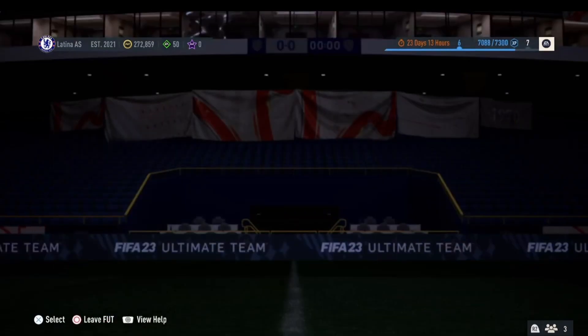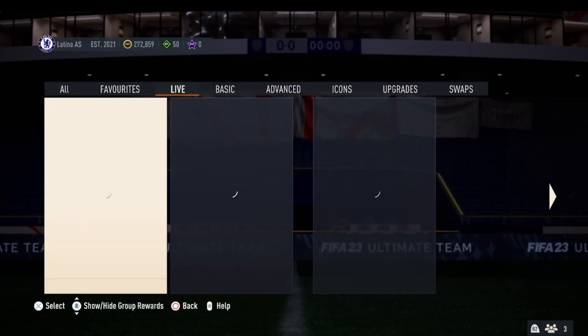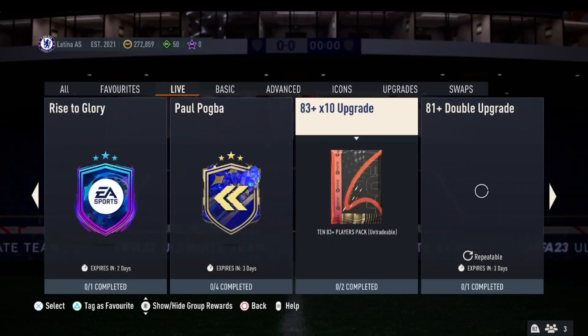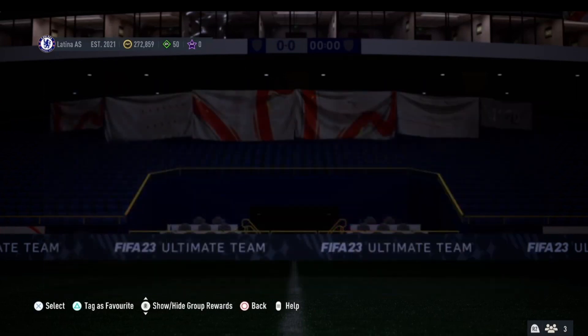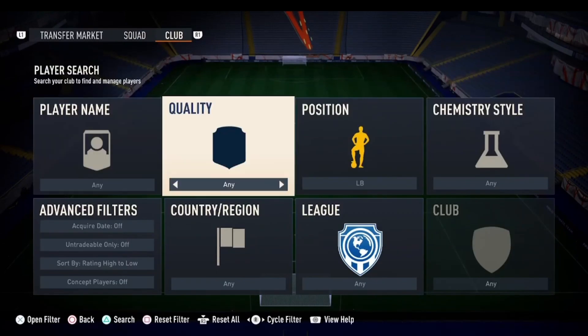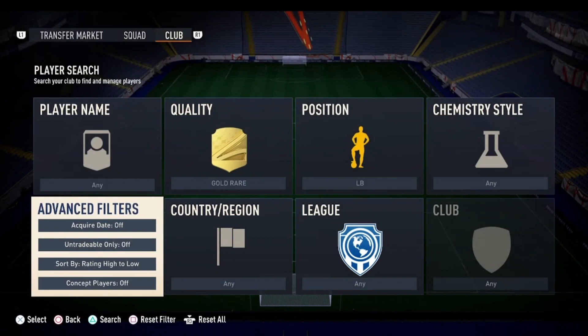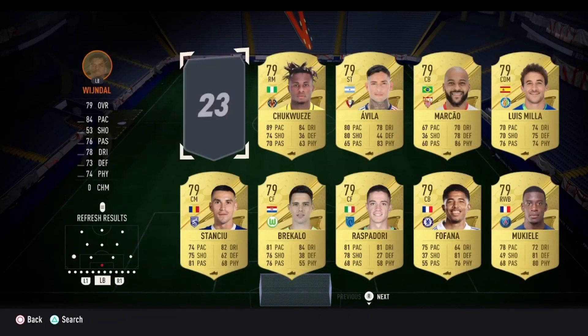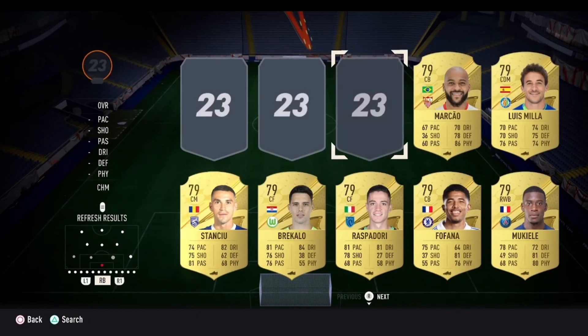If we go over to the SBC section here and go to the live section, if you scroll along you will find the 81 plus double upgrade along with the 83 plus times 10 upgrade that got released at 6pm. If we have a look at this 81 plus double, you will see that you need all rare gold players — you are going to need 10. They can either be gold or Libertadores cards, which a lot of people often forget about.